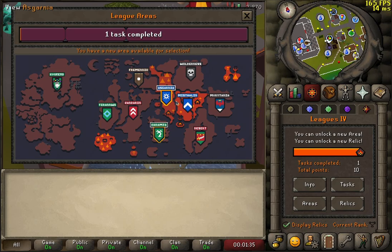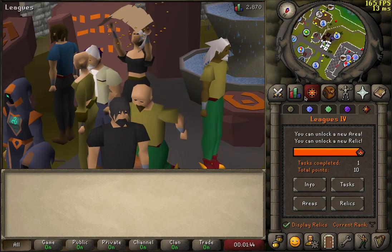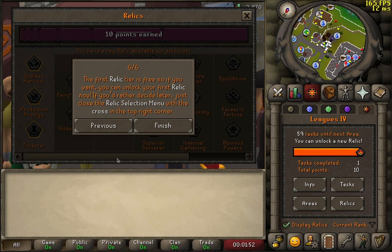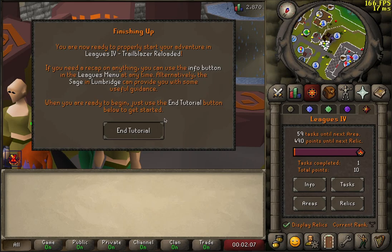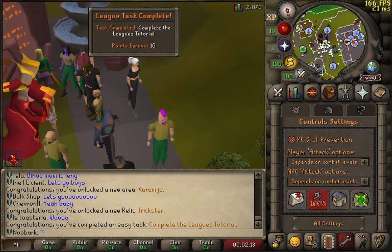What do I have to do? I have to unlock Karamja. It's not the relics — do I get to pick one? I'm going with Trickster. The Sage's Greaves: infinite agility XP. Okay, let's set up the hotkeys and stuff and let's get on our way.